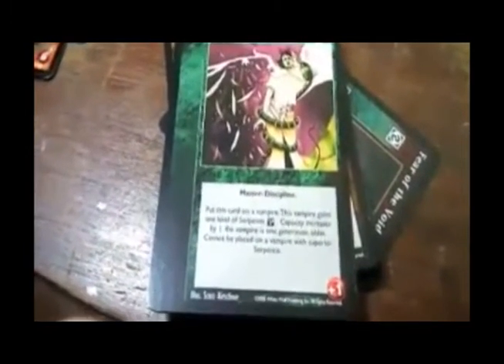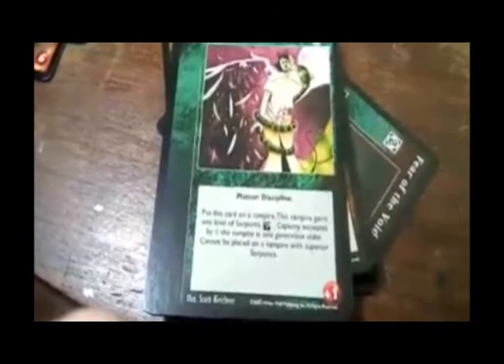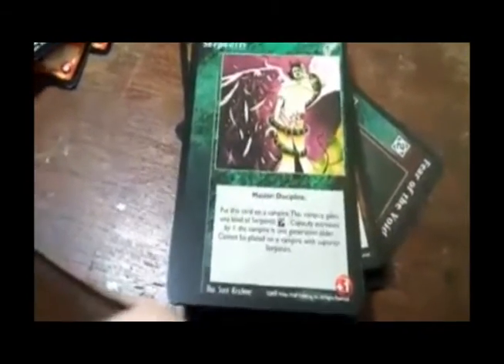Serpentite — master discipline. Put this card on the vampire. The vampire gains one level of Serpentis; capacity increases by one. The vampire is one generation older. Cannot be placed on a vampire with superior Serpentis.